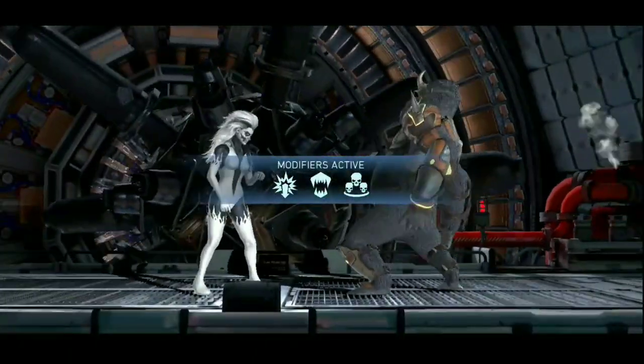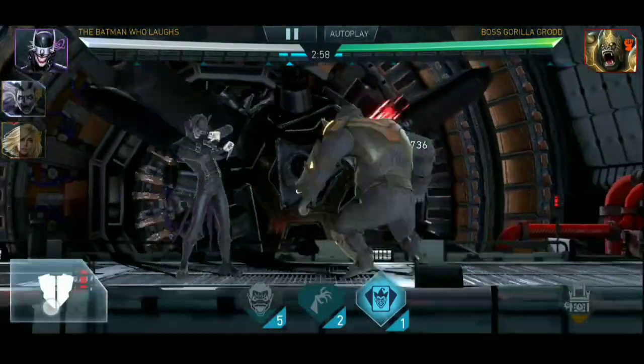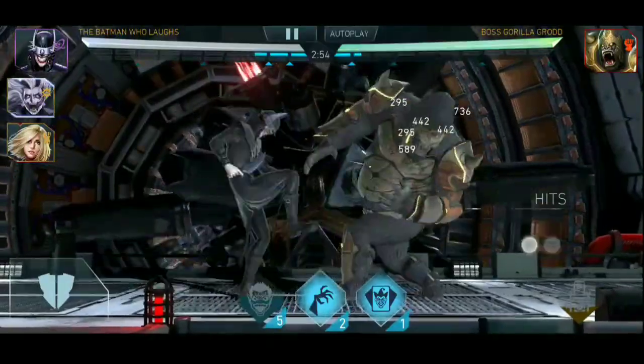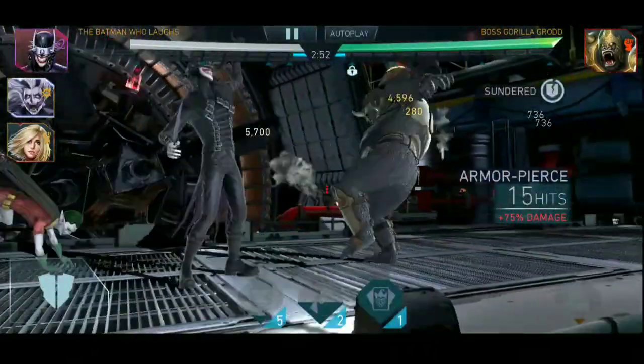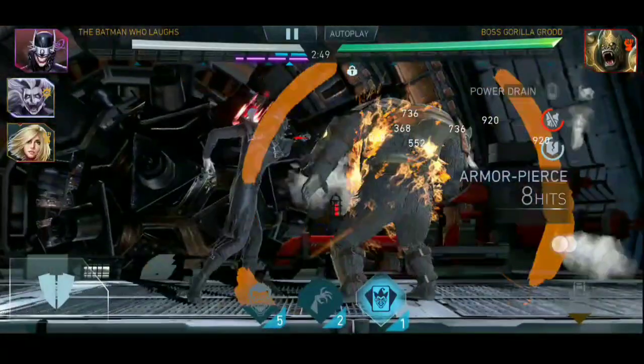Dissondered Effect is a debuff that allows you to disable shields and barriers of your opponent. In this game, there are two cards that enable you to use Dissondered Effect: Golden Armor Wonder Woman and the Batman Who Laughs.